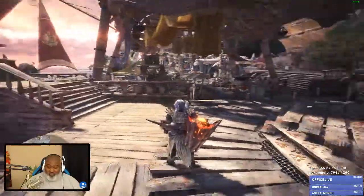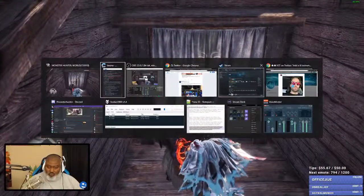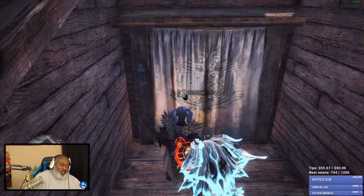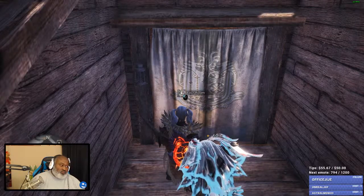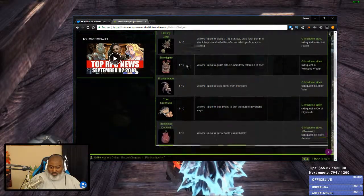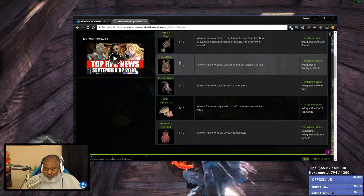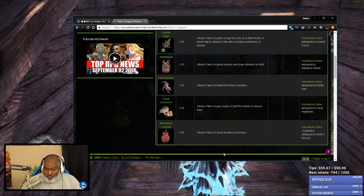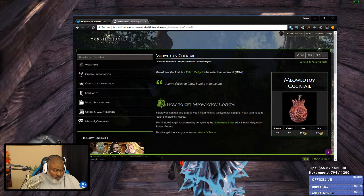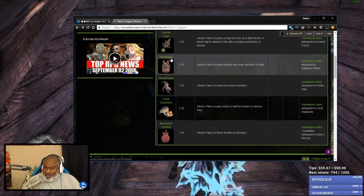I have four gadgets. If I go to the wiki — Palico Gadgets — it has a list but I don't know if it's in order. This is my source right here. Yeah, I already have Coral Orchestra, but I don't have Shield Spire — that's Elder's Recess. You have to get all of them before you get that one. All right, let's do Shield Spire in Wild Spire Waste.